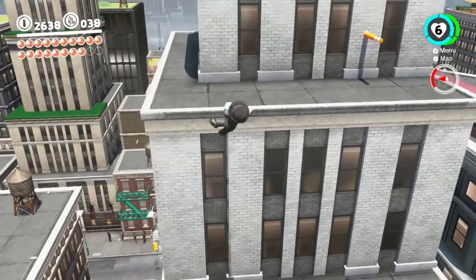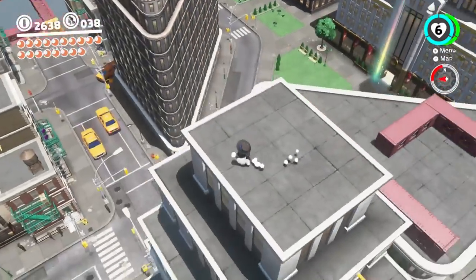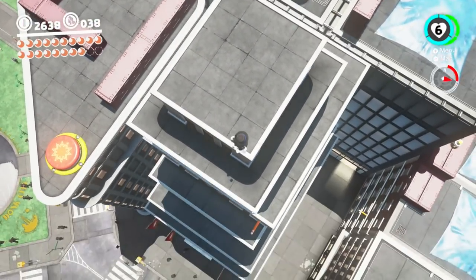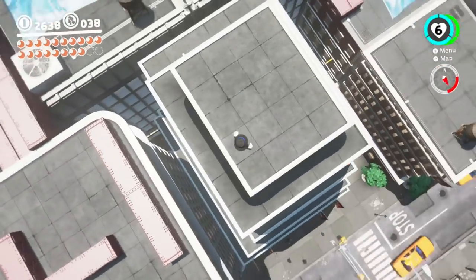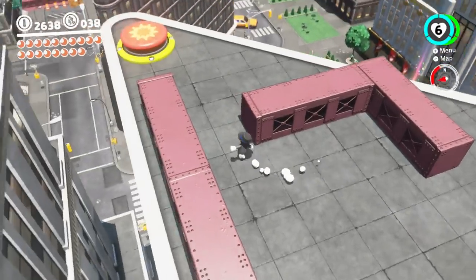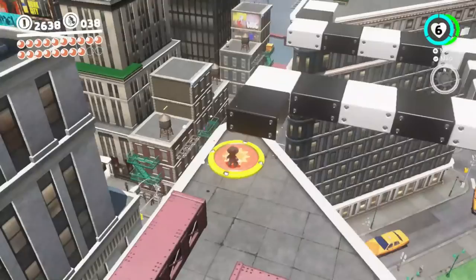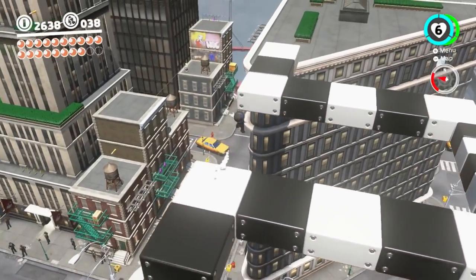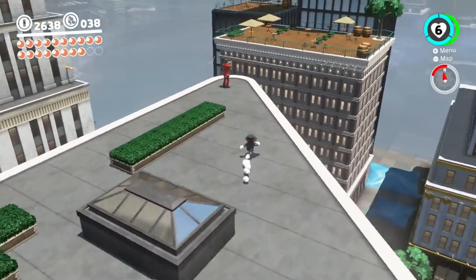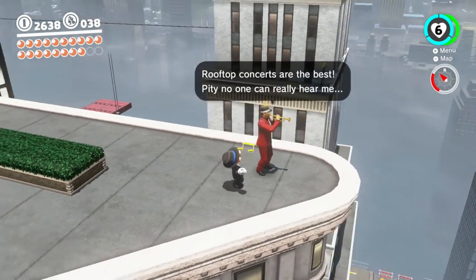One, two — grab that ledge. Yeah, I was looking for something like this. But that's not around that side, is it? Oh, there is one on that side, it's down over there. I think I took the hard way around. I guess I could do the switch now. Hello switch, boink! You can actually do something fancy like this, but you don't have to. Hello there — rooftop concerts are the best, pity no one can really hear me.